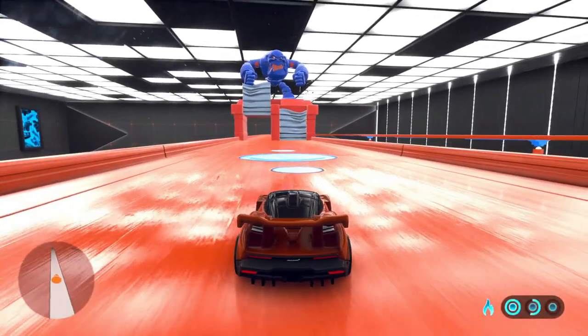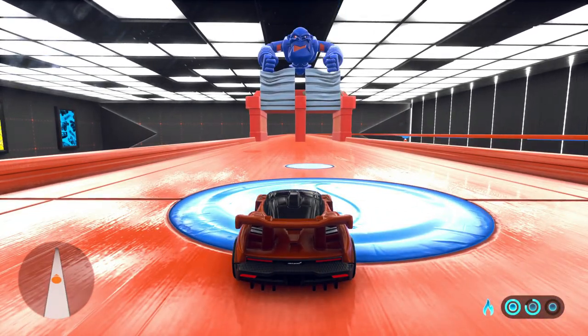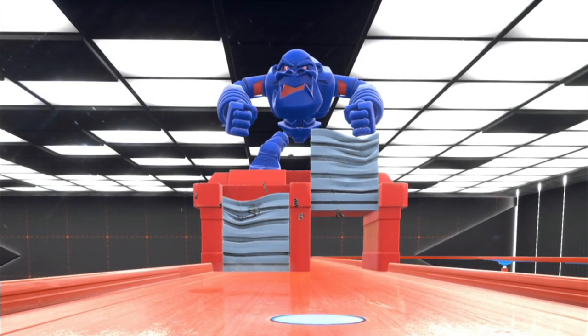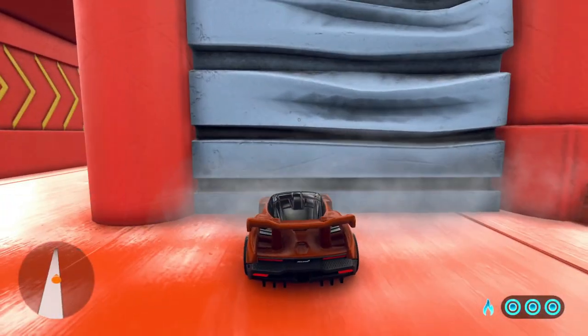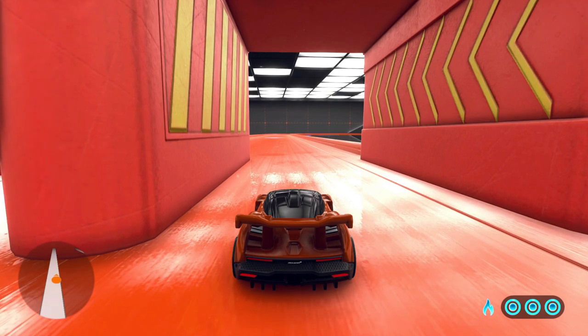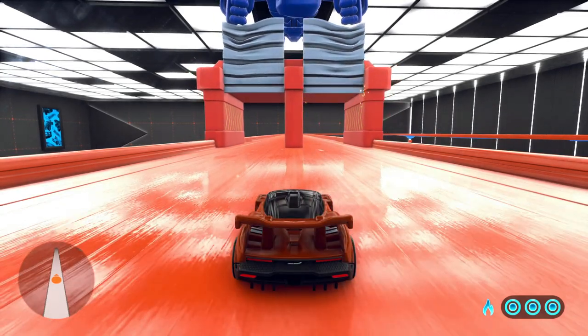Besides the vehicles themselves, we have a new building module called the Guerrilla Garage. Nothing too special compared to the previous building modules — it's just a gorilla cycling between opening and closing one of its two pathways underneath it. You will be totally blocked by it if you are unfortunate, and you will get reset if you somehow get crushed by the closing doors.